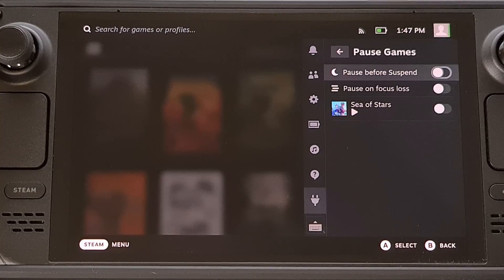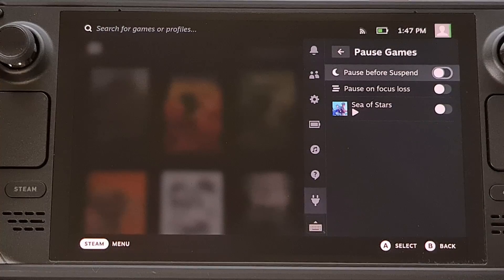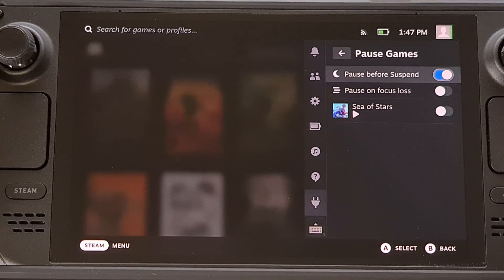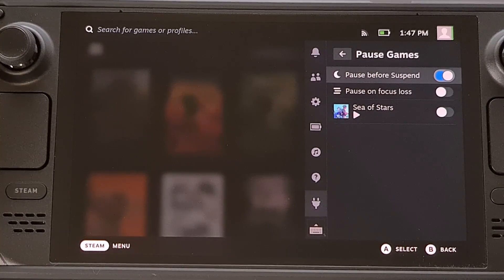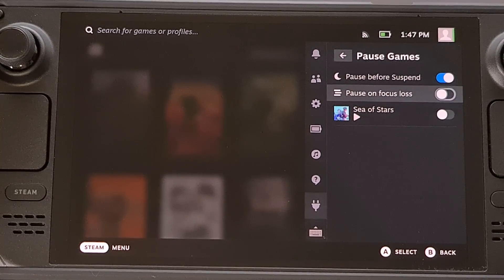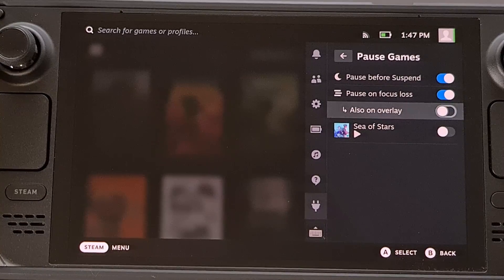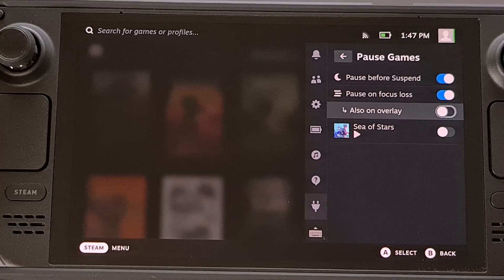You can also enable a feature that allows this plugin to pause your game before SteamOS will suspend it, like whenever you press the power button to put your Steam Deck to sleep. You can also enable a toggle that will pause the game when the Steam Deck no longer has that game in focus, or enable a secondary toggle for that focus loss feature that will immediately pause the game when there's an overlay displayed on the screen.